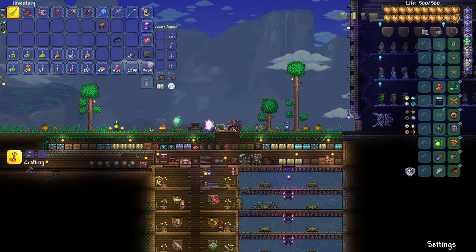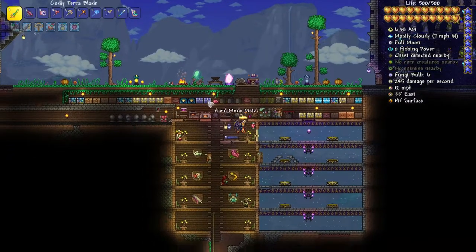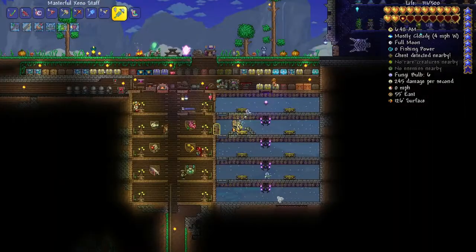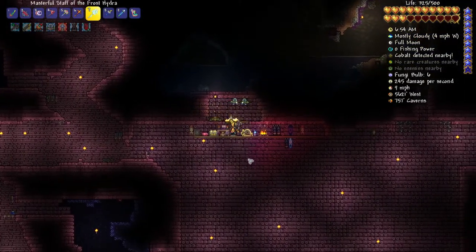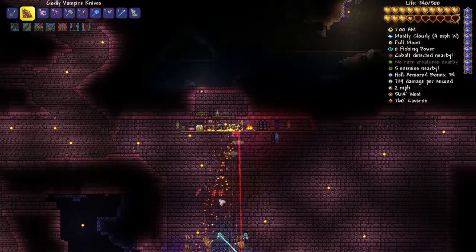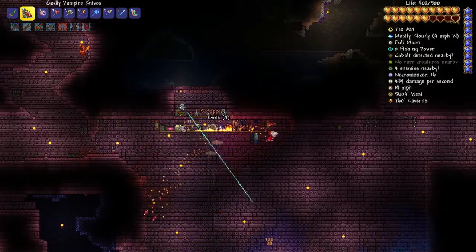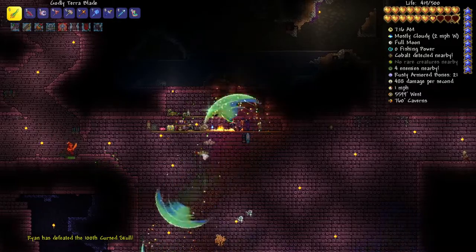Let's head over to the dungeon. I've got a portal set up there. I should probably resummon my minions. It's a good farm — it's got a lot of surface area down below for enemies to spawn, and most enemies don't get stuck, but it is still very dangerous around here. Do not mess around — you pretty much can't stay still.